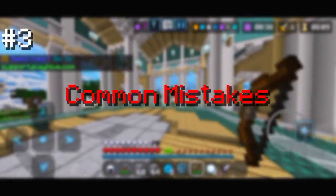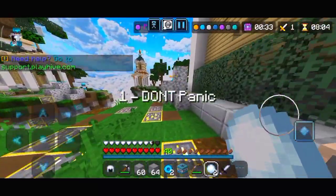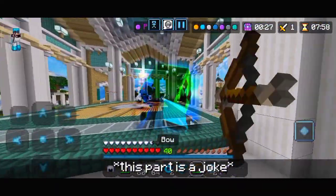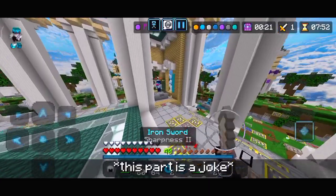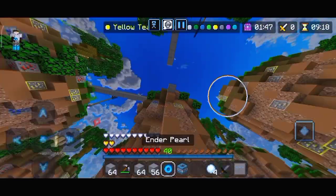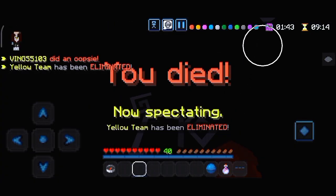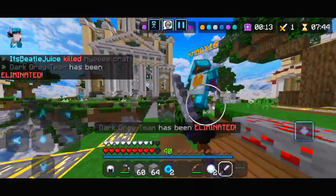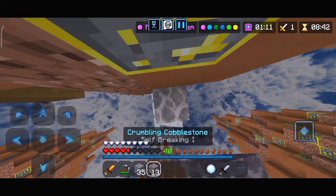Now let's talk about common mistakes. A lot of people start to panic as they are falling in the void, which leads to their death — so try not to panic, it's just a game after all. Another mistake is that after throwing the pearl and sliding their screen to look down, people accidentally open their inventory, and after that it's over. This can be avoided by sliding the screen vertically down from the center of the screen. Also, don't throw the pearl into the sky — that's just common sense. And finally, don't clutch with crumbling cobblestone.